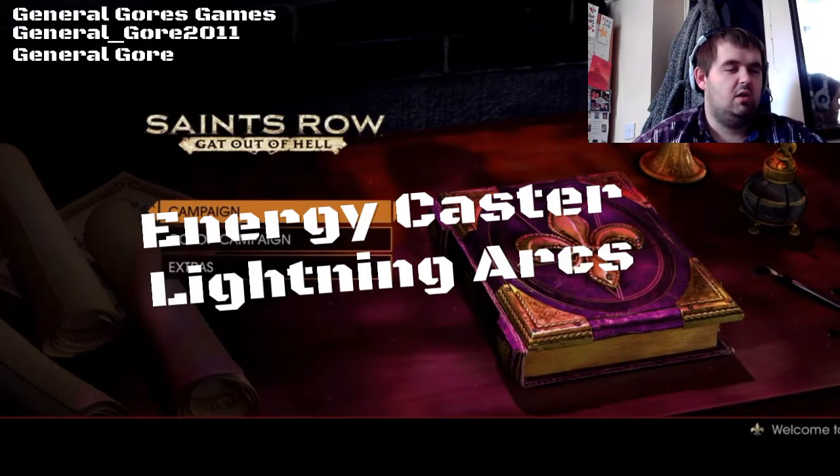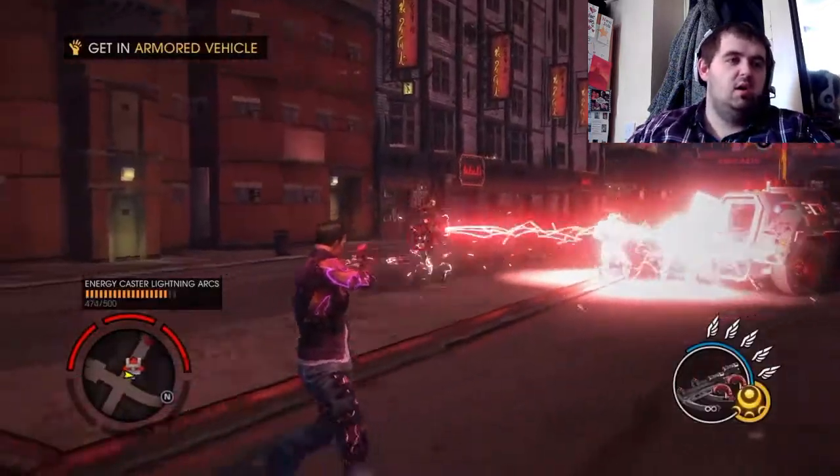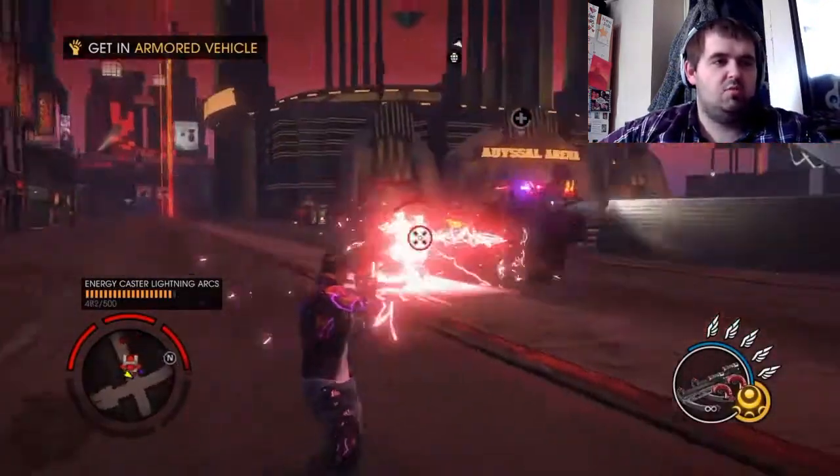We're on with the energy caster lightning arts kills. This is mostly literally running around with the energy caster when it's got the ultimate upgrade, and as you can see there it sort of links them all up together.